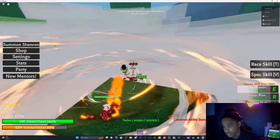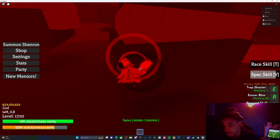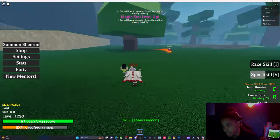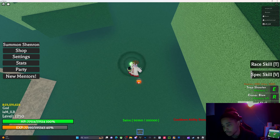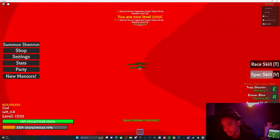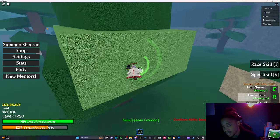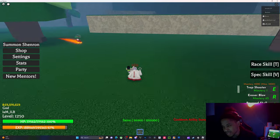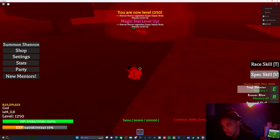Fighting Gojo is mid compared to Shinra — Shinra is pretty easy to solo because he can't really reach you. All his moves are close range, super close range. And I'm not even a strength stat build, and I'm doing pretty good against him, probably because I have Broly as a mentor, which plays a big factor.